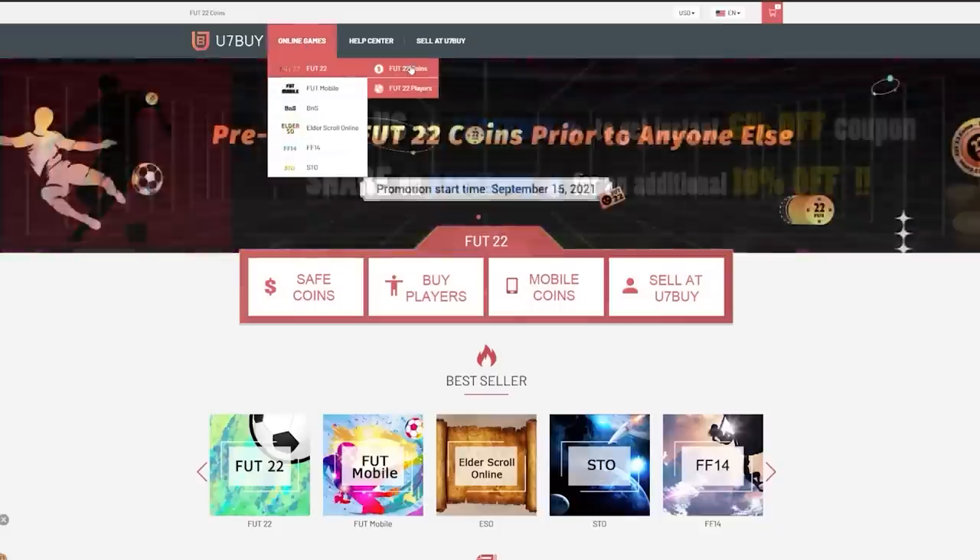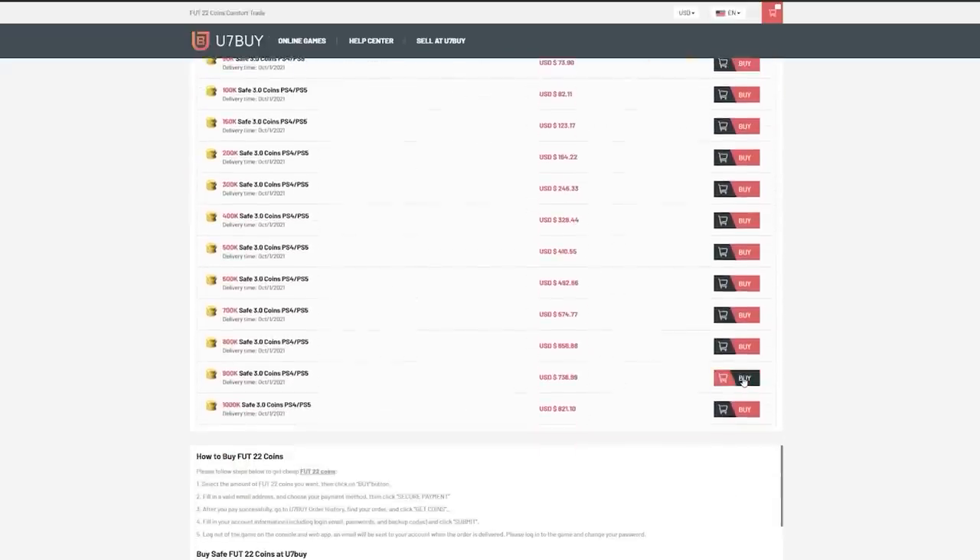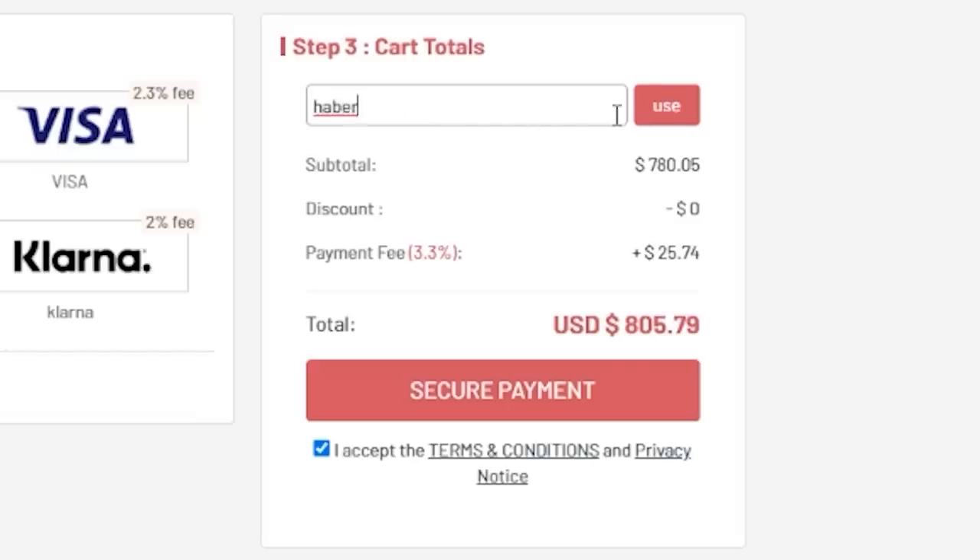For cheap, fast and reliable FUT coins, check out u7buy.com. There is a link in the description. Use the code HABER to get yourself a discount on all of your orders.